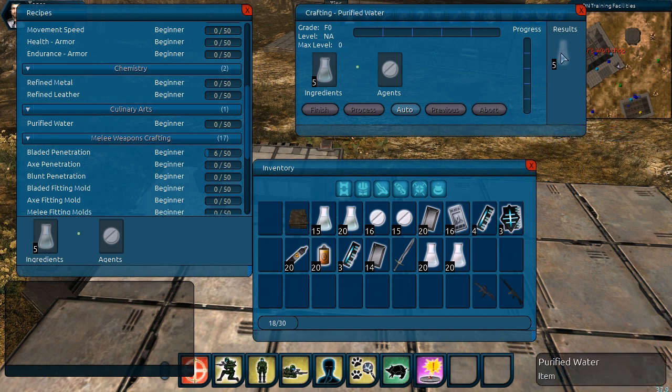The result is listed to the right, which is purified water. This is a very simple recipe given out at the very beginning of the game, so there is only one result. In the next recipe we look at, there is an option to have more available results based on what we call filters, and we'll get into that a little bit later.